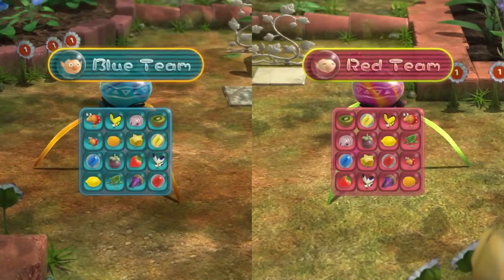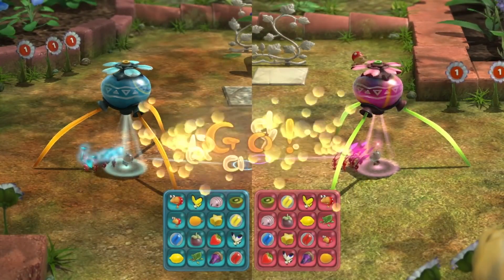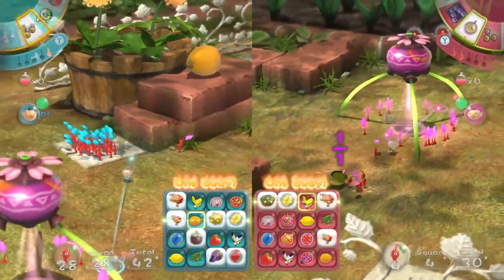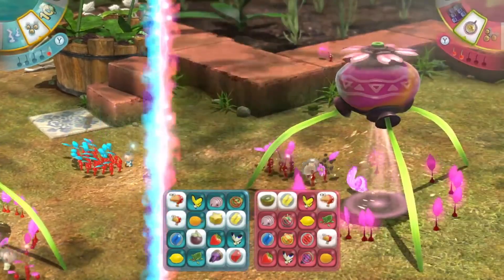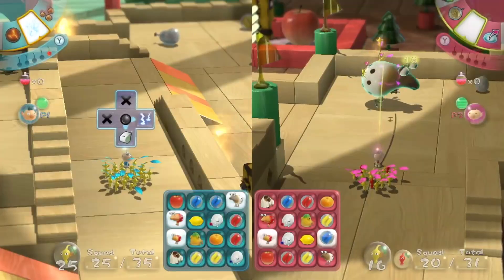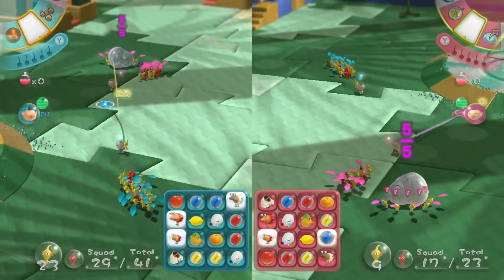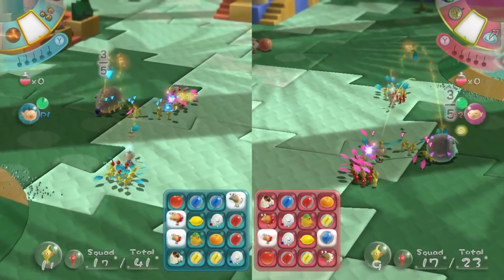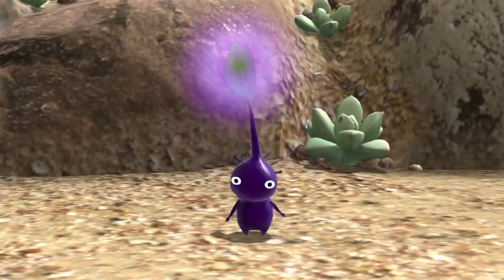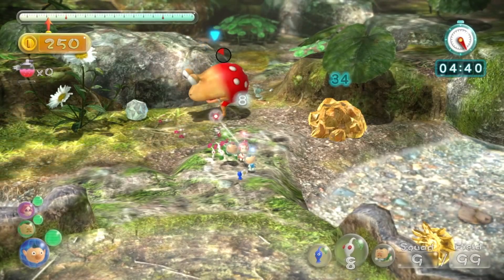Additionally, there's a two-player competitive mode — Bingo Battle. Win by gathering the fruits and creatures shown on your bingo card before your opponent does. Use various items and your Pikmin to hinder your opponent's progress. Powerful purple Pikmin and poisonous white Pikmin will appear in Mission Mode and Bingo Battle.